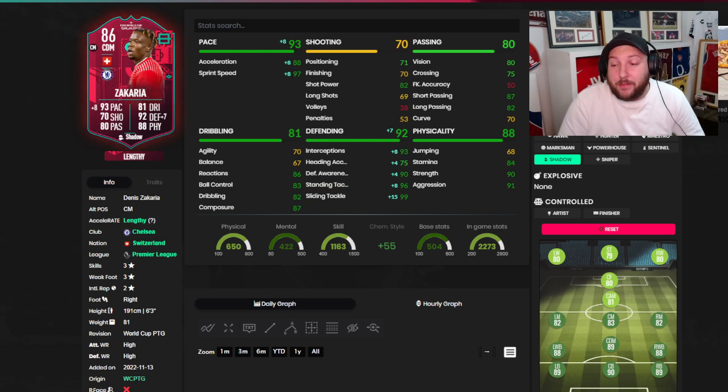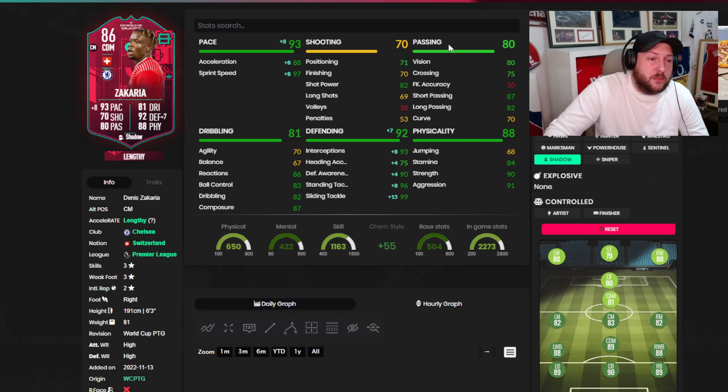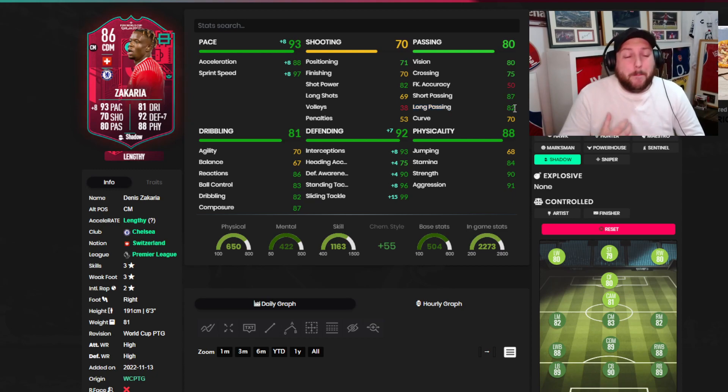His price is around 52,800 and will continue to drop. With a Shadow chem style to boost his stats, he becomes the best CDM you can possibly use in the game. In terms of Premier League links he becomes so good. Being six foot three with the lengthy trait, he absolutely dominates. You're looking at a 90-rated center back or 89-rated CDM card. With the Chelsea links he's a great addition. Going forward he was very good, executing skill moves even with three-star freestyle.